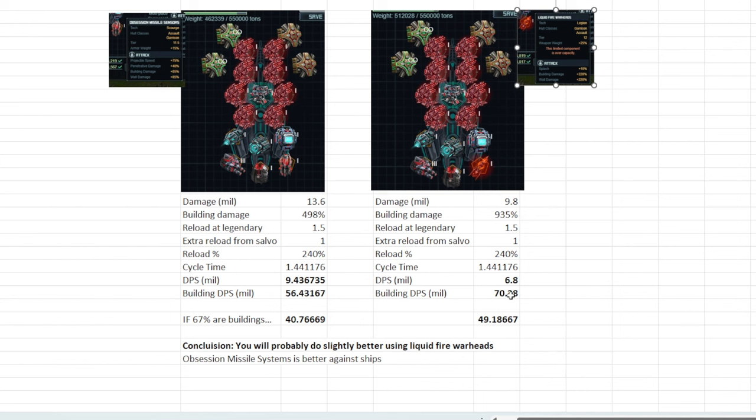Based on the VXP target, roughly two-thirds of the target was a building, so building damage might be more important to rely on. If you consider this, you'll end up doing roughly 40 million damage combined using Obsession Missile Sensors, and 49 million using Liquid Fire Warheads. So you're probably going to do slightly better using Liquid Fire Warheads, which is both a Garrison and an Assault Special. I'm not going to use it, however, because I still think ships are going to be important to kill, and I don't actually have any of these available — all five are on my Triari.